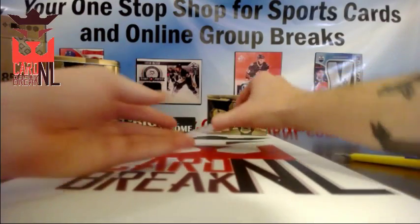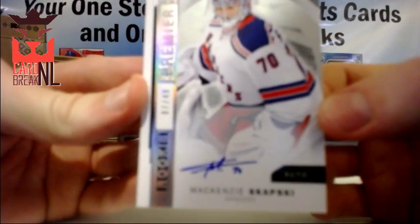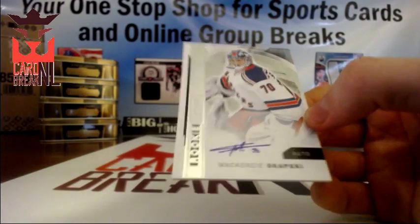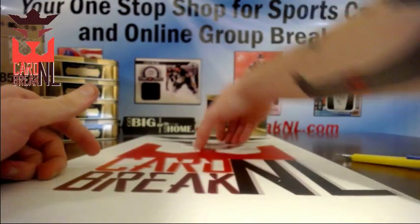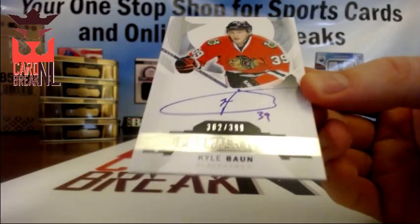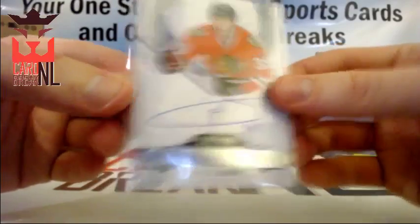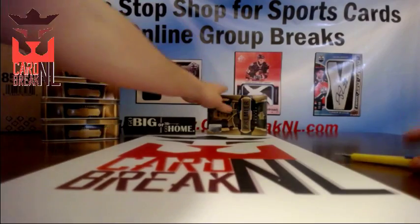Up next, New York Rangers McKenzie Skapsky — there's your guess, Mark. Too bad he wasn't the first one. 7 of 49 for the Rangers. I'm curious when these boom boxes are going to go. Up next, another Chicago Blackhawk Kyle Baun — Premier Rookie Autograph, number 302 of 399. Last 10, guys. If you didn't hit yet, best of luck — hopefully we've got some mojo coming your way.